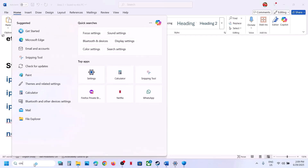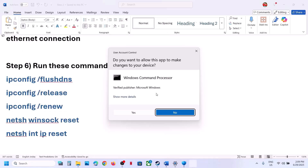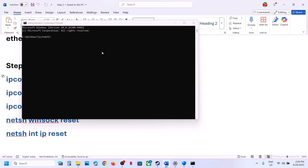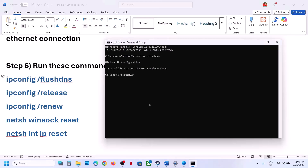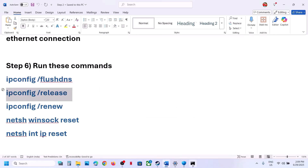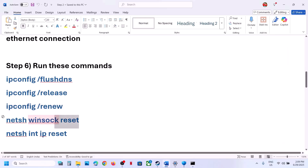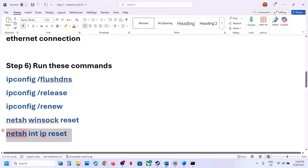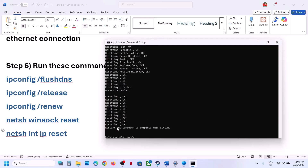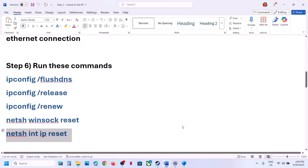The next step is to run some network reset commands. The commands are provided in the video description. Type CMD in the Windows search box, make a right-click on Command Prompt and click Run as Administrator. Click Yes to allow. Copy these commands one by one from the description and paste them into the command prompt, hitting Enter after each one. Run all commands, then restart your computer and launch the game.